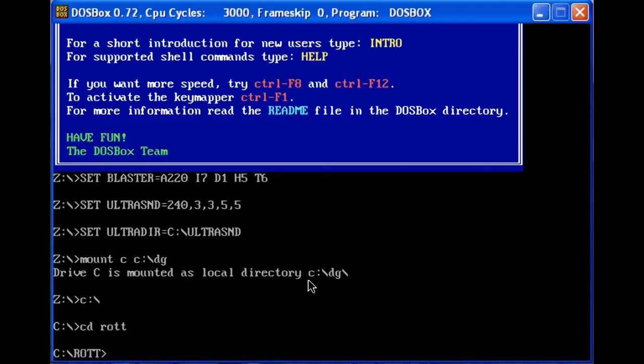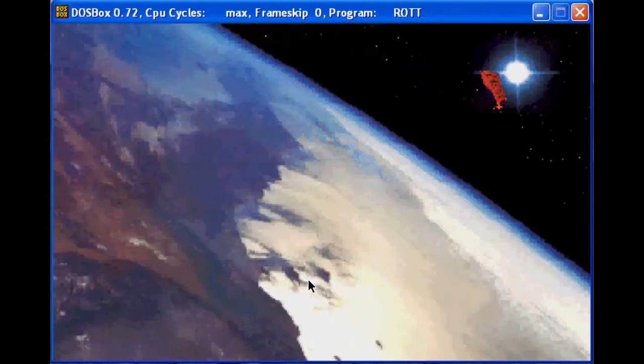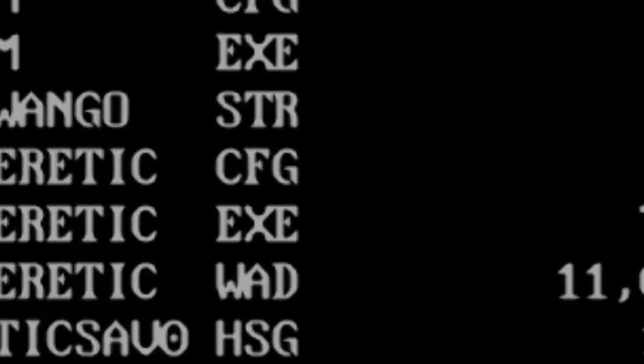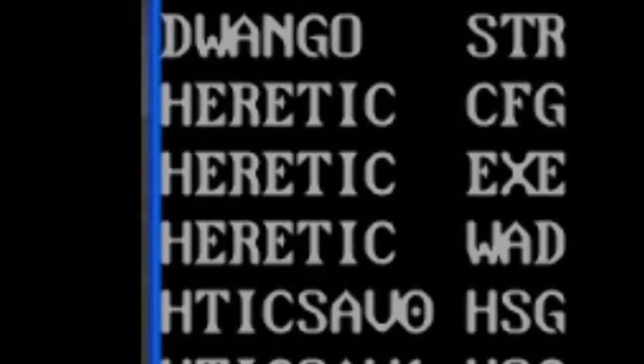To run the game, most of the time you just need to type in the directory name — like here, just type ROTT. This will sometimes differ, like with Heretic. You can't just type HT; you have to type Heretic. If you're ever stuck with what to type in, just type DIR and look for the EXE file, because that is what you have to type in. And having it up there makes it a lot easier to spell.